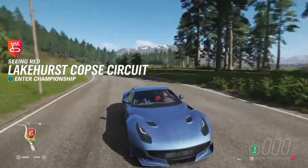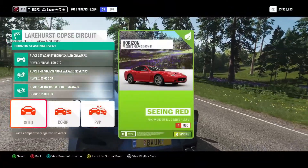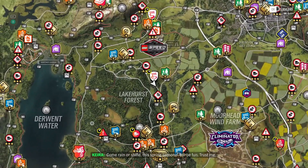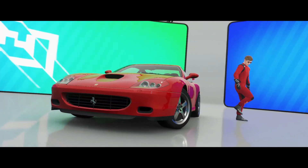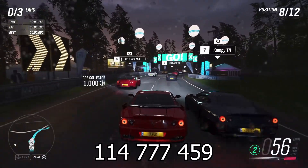We're currently driving around in the Ferrari F12 that we unlocked in the last video, so if you haven't seen that definitely go check it out — pretty sweet car with the Ferrari V12. Jumping into this seasonal championship, there are two circuit races and a sprint race. We're using the 575M Maranello, and I'll have each tune's share code up on screen as we get into the three races. The first one is Lakehurst Copes circuit in the rain.